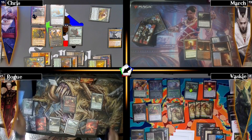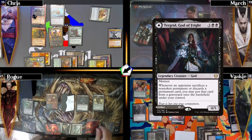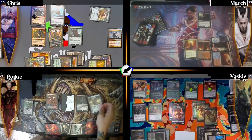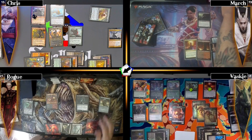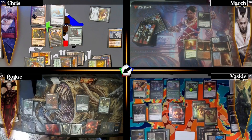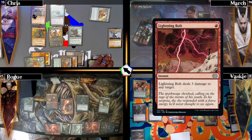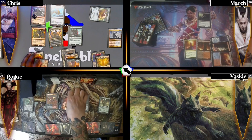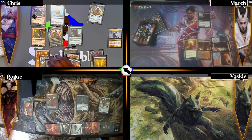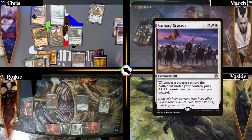Rogue plays a Swamp and casts Tergrid God of Fright - a scary card. He moves to combat, makes his elemental, attacks through combat, then Skullclamps the elemental to draw two cards. Vaski tells the table he's probably going infinite next turn, so Rogue responds by casting a Lightning Bolt dealing three damage to Vaski's face, then passes to me.